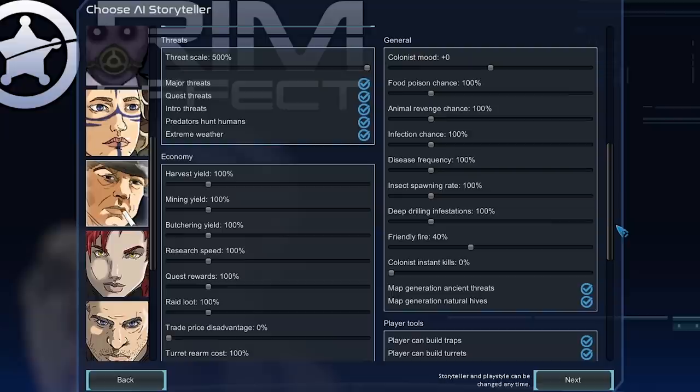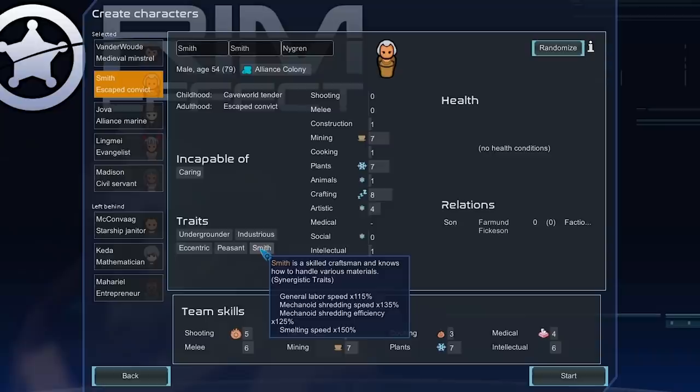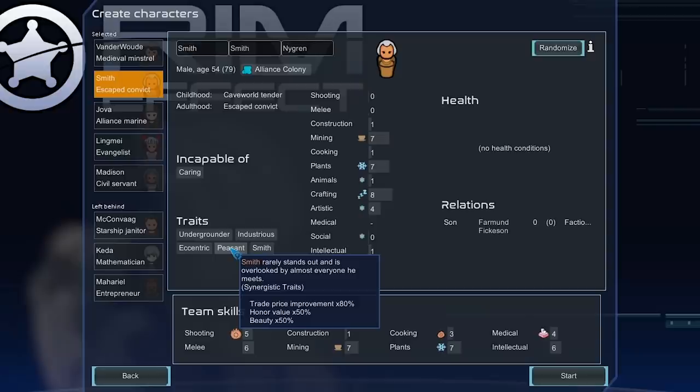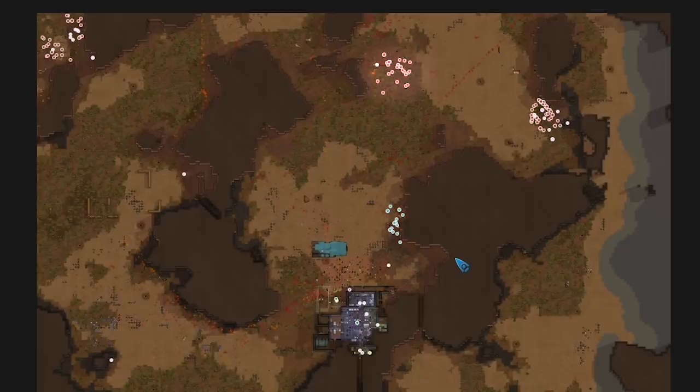Up to about the 21-minute mark, we're just getting obliterated by the 500% threat scale and daily raid scenario set up in episode 1. Part of the reason we're struggling so hard is that I randomized all our colonists in this series, so we don't have a super optimal lineup. I then remembered a trick to reduce base wealth drastically, which happens around the 21-minute mark — things do get a bit easier there. There's also a timestamp for when we visit the new outpost from the Rim Effect mod, where some pretty nice loot is found.